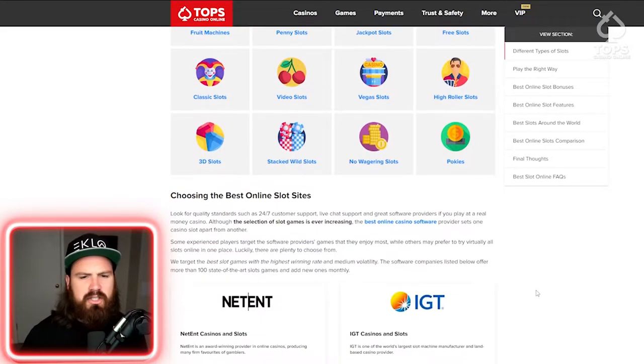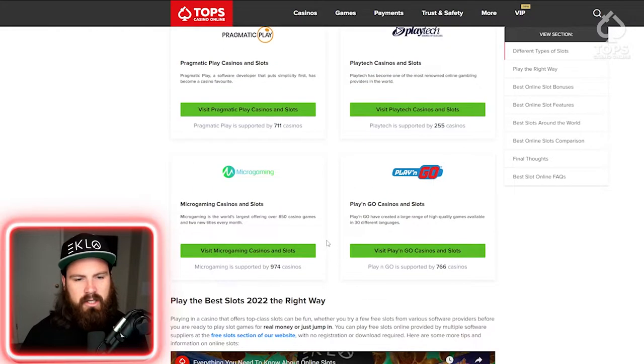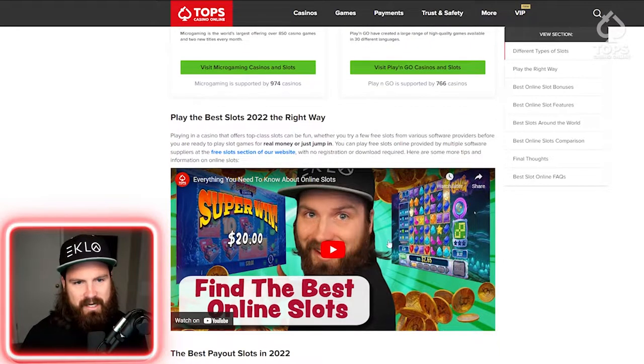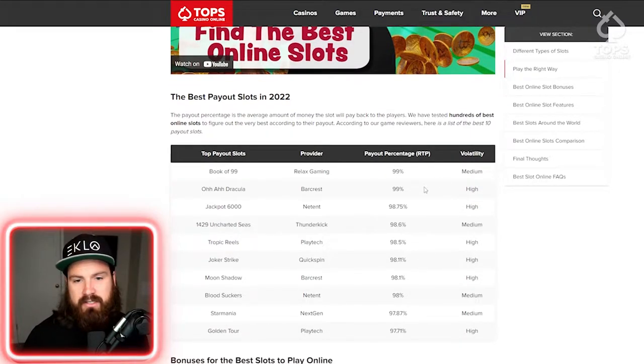They also break down different types of machines and providers — the companies that make the slot machines, so these are like the developers. And they've got some different payouts. This one is ranking slot machines with great RTP, and we see here Book of 99 has a 99% RTP. Dracula — 99% RTP. These are some of the highest things you're ever going to see. Most casinos, a good slot machine is going to be somewhere in the 96%, so these are just a cut above the rest.